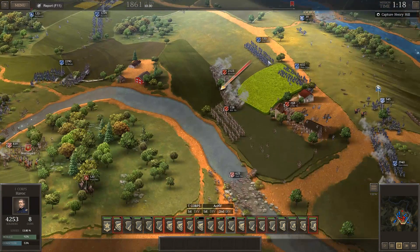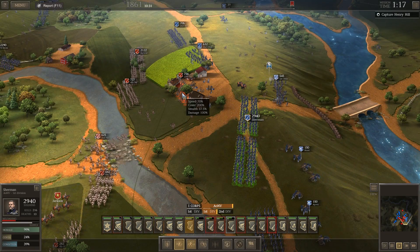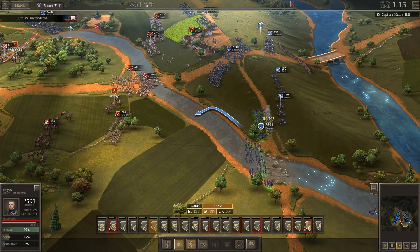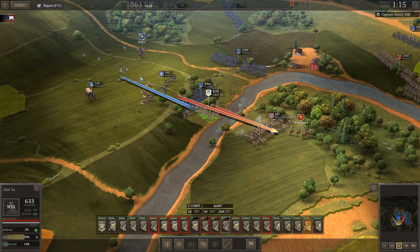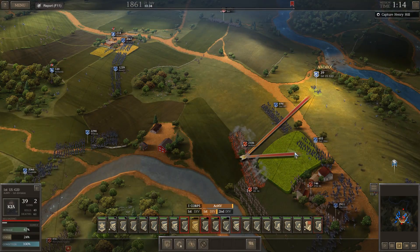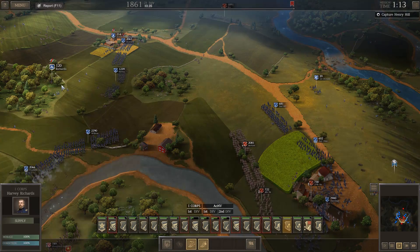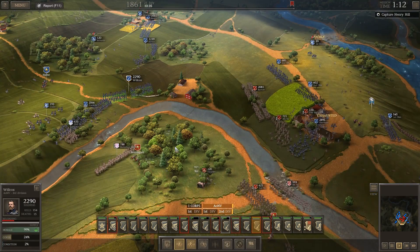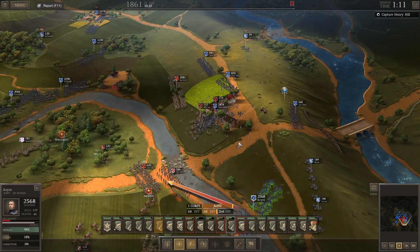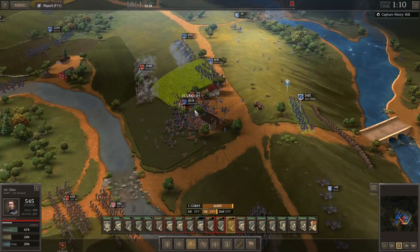Hampton's Legion is going to cause us a little bit of issue. The 33rd Virginia surrendered — get out of there, hurry! That's 633 men that the Confederates no longer have. Go ahead and go back in with your main legion. We've made Hampton's Legion route — push up! Sherman, hold the line boys. Guys are getting hounded.